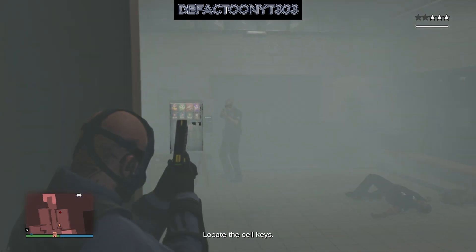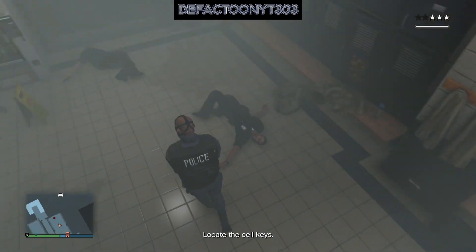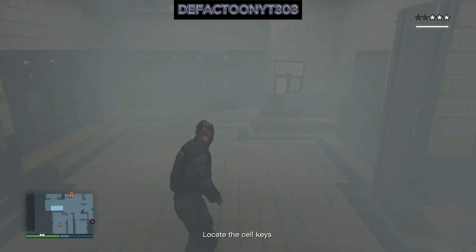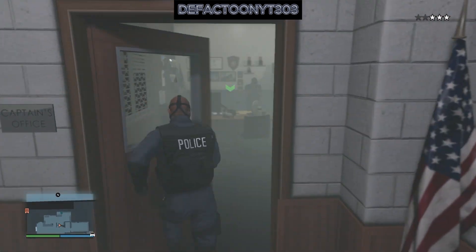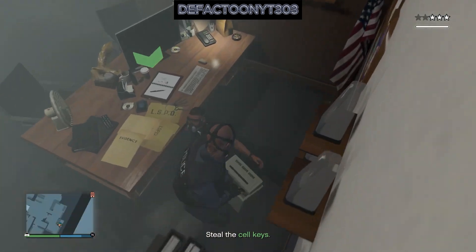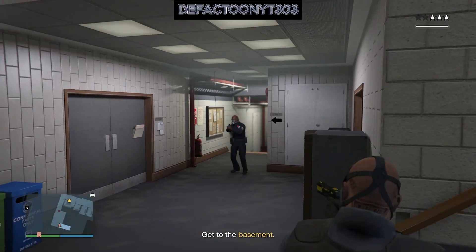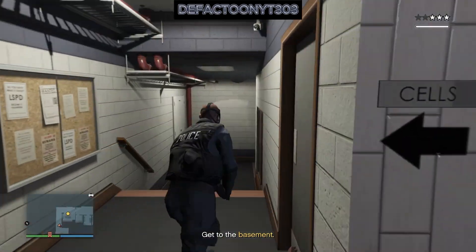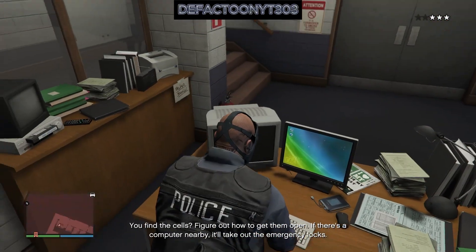It's not in here — smelly cap, locker room. But it is in the chief's desk, so let's run in there. You're going to get shot at anyway, so just try to zap his ass real quick, grab the keys, and go downstairs. Got you. Now let's unlock this dude. Try to do this computer part a little bit quicker so you can get the hell out of Dodge.